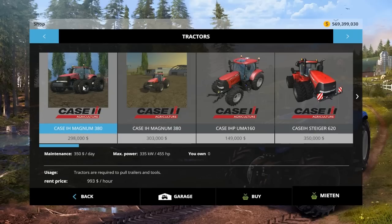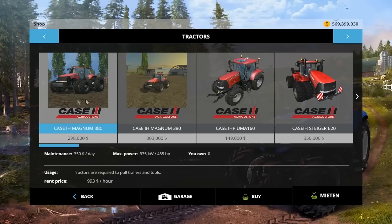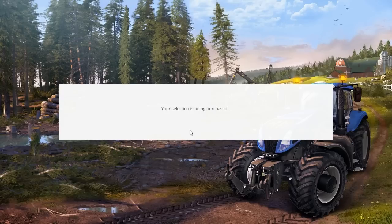This one is different from the other one - I never showcased this because all in all it wasn't that great. It's basic, converted from FS13. But this one actually got the gold standard on FS UK. It's $298,000 to buy, $350 a day to maintain, 455 horsepower, and you can rent it for $993. We're going to go ahead and buy it. This confused me at first - it's a Case, why would I want to change the color? But you're actually changing the rim color.